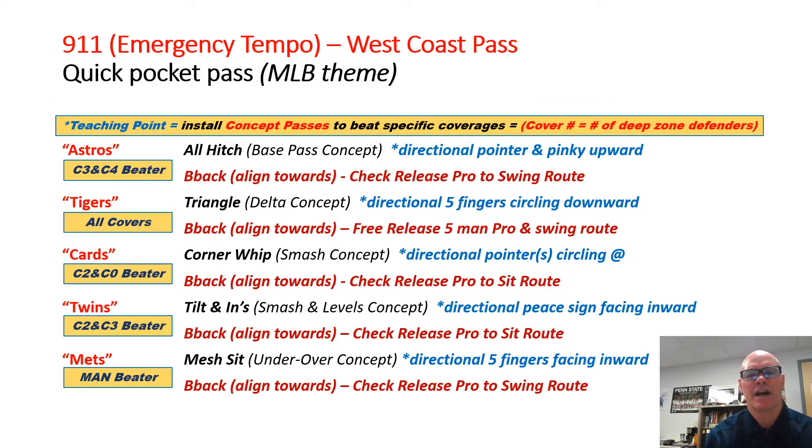We'll go over the concepts and give you the signals for each of them, along with the specific coverages they're made to beat. First is Astros, which is an all-hitch or classic West Coast base pass — great against Cover 3 and Cover 4. The signal is a directional pinky and pointer upward. Tigers is a triangle or delta concept, great against all coverages, with some built-in hot blitz beaters. Signal is five fingers circling downwards.